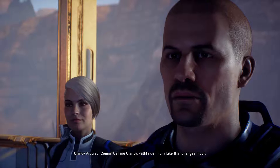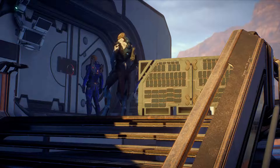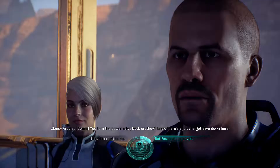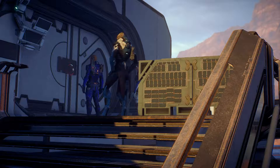Clancy says he cut the power because the Kett are patrolling today — if we turn the power relay back on, they'll know there's a target alive down here. We tell him to leave the Kett to us. He agrees to enable the generators but says if we want to poke the tiger, it's on us. He warns to expect trouble when we start the generators.